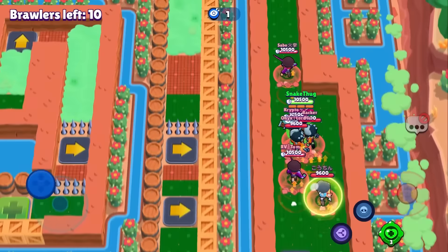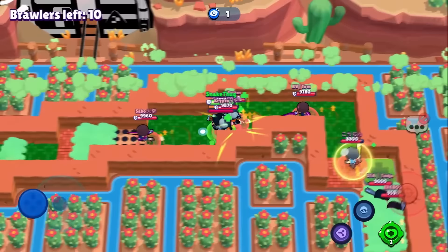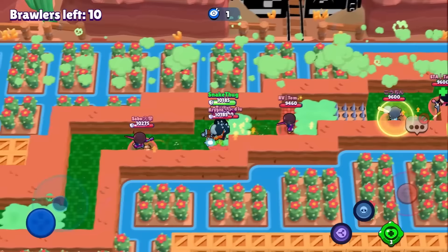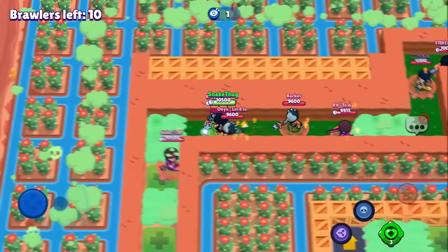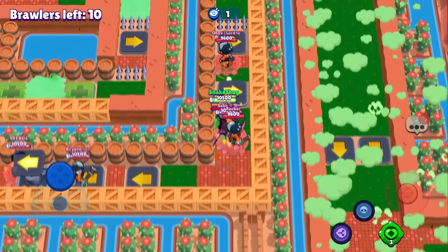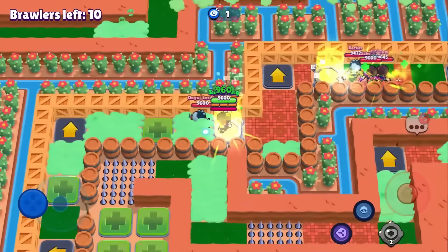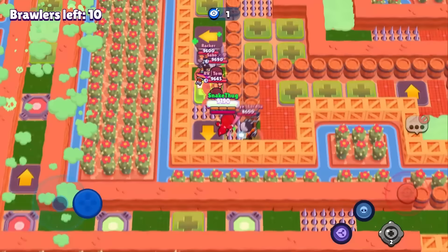Someone got caught on the jumper — that's funny. Dar was first, I hope we can catch him. Nice map, I like it, pretty cool. I didn't know about that teleport shortcut — that's good. Onyx and Lord Luke got first but made a mistake. The jump pads are quite powerful.